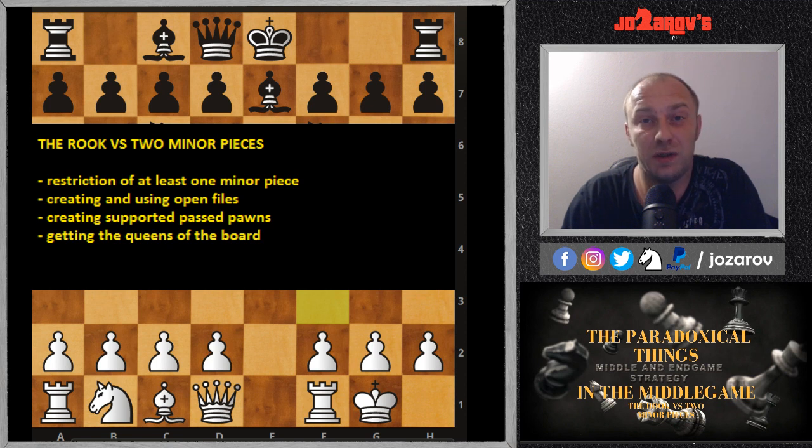Today I'll start with exceptions of rules in chess. We all follow basic principles — maybe not having doubled pawns, not playing with the queen early, or not keeping the king in the center. But sometimes in chess it's really possible to break these rules, as long as you're familiar with the common positions involving these exceptions. Today we start with the rook versus two minor pieces middle game.